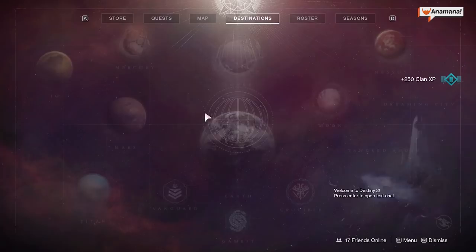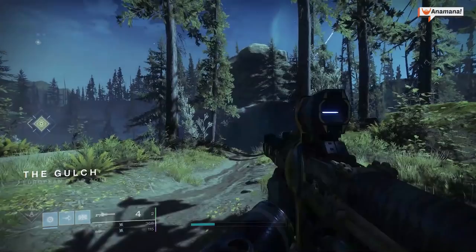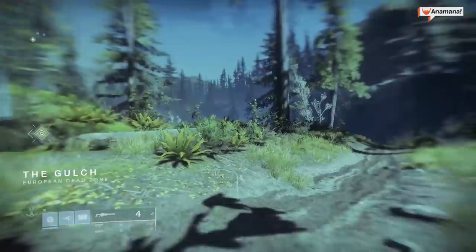Basically, you have to do the whole kill enemies and then bank that data into the obelisk, and then you need to go and generate orbs of light and then bank it. However, it is currently bugged with the EDZ obelisk, where if you go to interact with the obelisk after banking the light, it doesn't actually give you the option to interact.